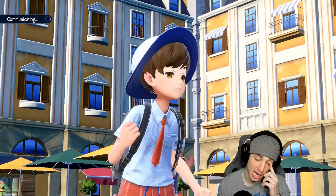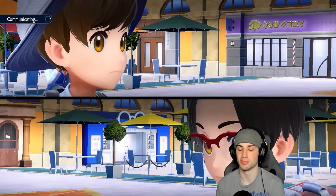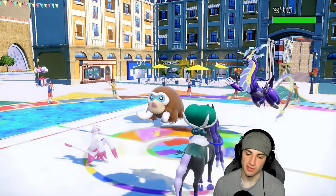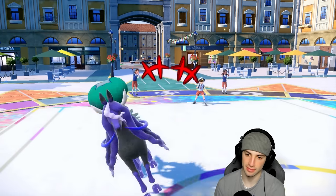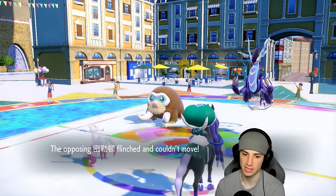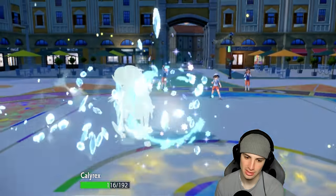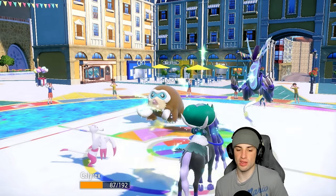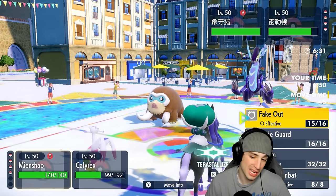I've got to watch out for Ice Shard from Mamoswine if he brings me low enough on HP, but I don't think he can. Fake Out is going to flinch Miraidon, and I doubt it has Covert Cloak, so we set up Nasty Plot for free — well, pretty much free, because Mamoswine is going to attack. Miraidon flinches, and he goes for Icicle Crash into this slot, which we don't like. But we soak rather well, and we do get back some Leftovers HP.